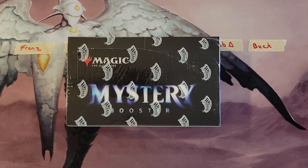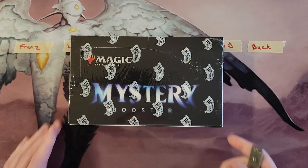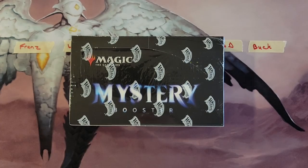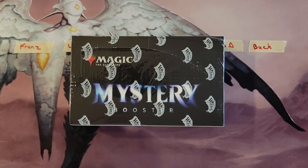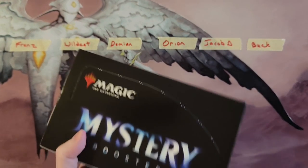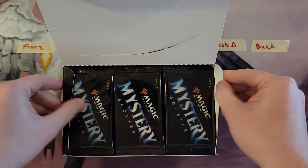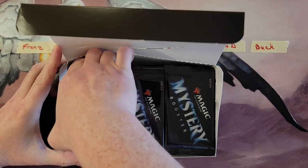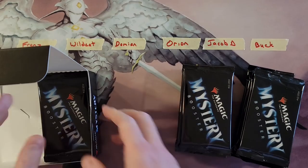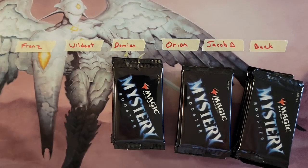Hey everybody, how are we doing? We are back with another mystery box, and this time we are doing a break for the patrons. I'm gonna pop this thing open. How this works is we're just gonna shuffle the packs up and everybody's going to get four packs, and we're gonna see what everybody pulls out of this wonderful retail edition mystery box — retail edition, best edition. There was so much hype around the convention and then they came out with that second batch.